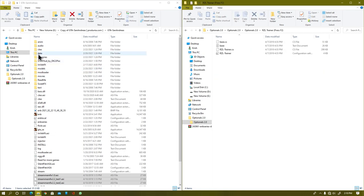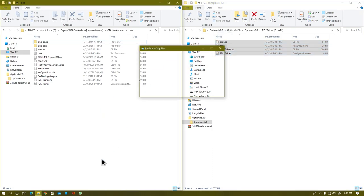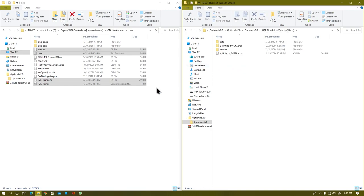From here, open your rzl folder. Then open your slu folder from your game directory and smoothly drag and drop the rzl files into your game directory.